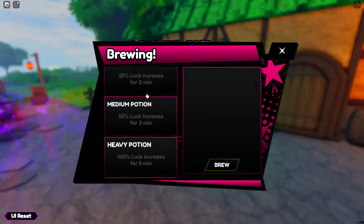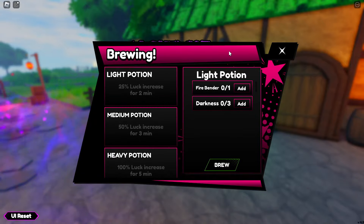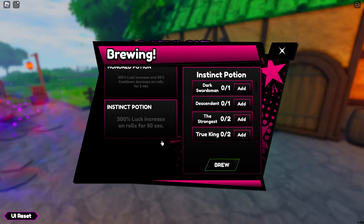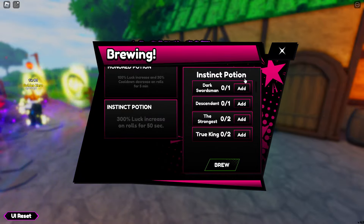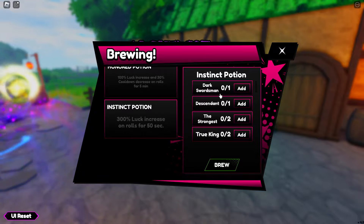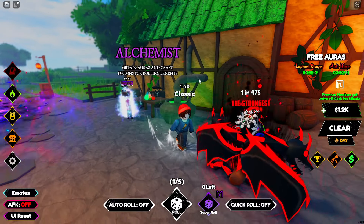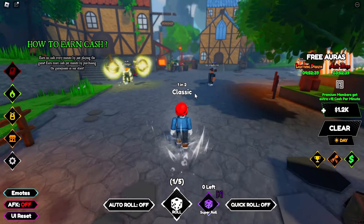Over here it's similar, but instead of cash, you use auras you've already collected to craft. For example, the Instinct Potion gives 300% luck for 50 seconds — so you want to save those and use them when you have maximum luck. To craft them you'll need specific auras, and some are quite rare. For instance, Dark Swordsman is 1-in-1-million, so I might need to stick to cheaper potions for now.